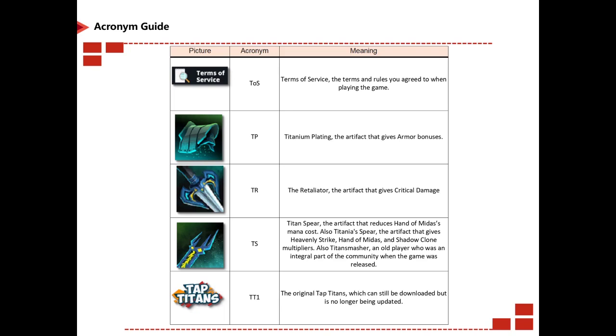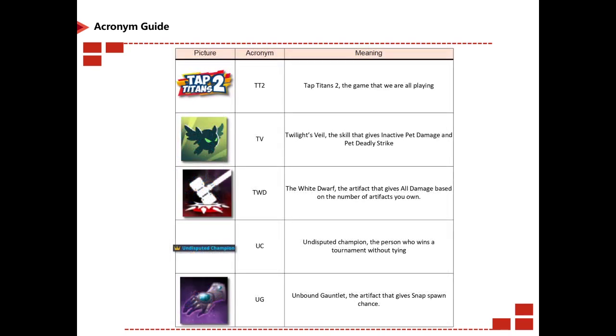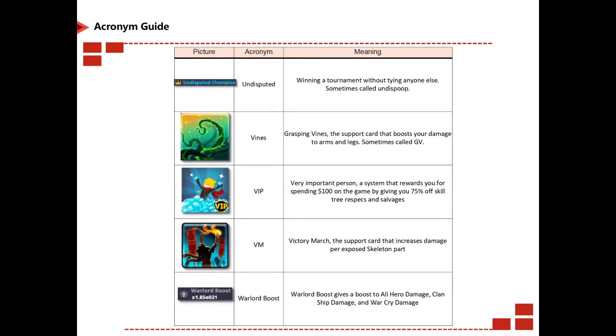TP is Titanium Platen. TR is Retaliator. TS is Titan Spear, the artifact that reduces Hands of Midas mana cost; also Titanium Spear, the artifact that gives Heavenly Strike, Hand of Midas, and Shadow Clone multipliers. TT1 is the original Tap Titans — you can still download it but it's no longer being updated. TT2 is Tap Titans 2, the game you're playing. TV is Twilight's Visual. TWD is The White Tour. UC is Undisputed Champion, the person who wins a tournament without trying. UG is Unbound Gauntlet.